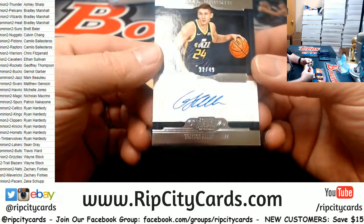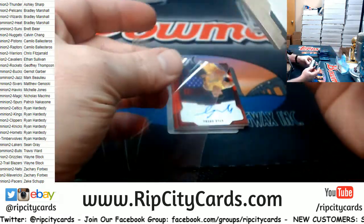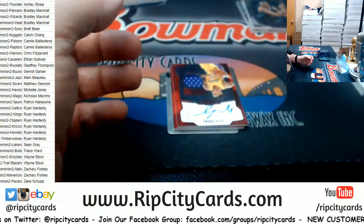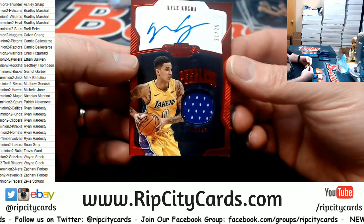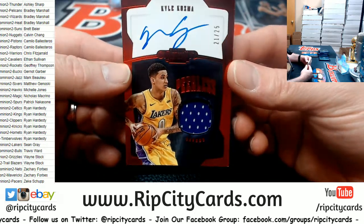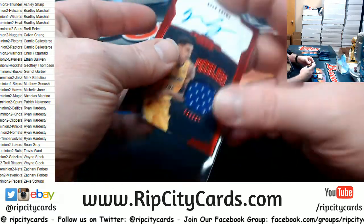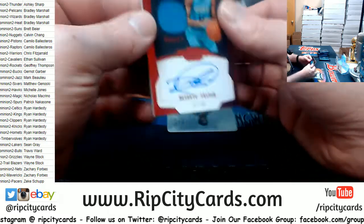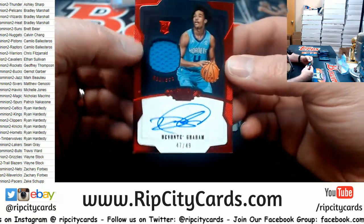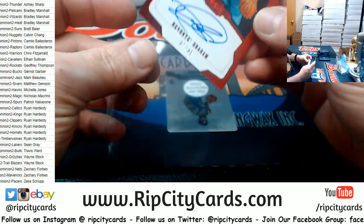Got a Grayson Allen for the Jazz to 49. Kuzma to 25 for the Lakers — peerless on-card swatch autograph. And a DeVonte Graham to 49 for the Hornets — RPA on card.